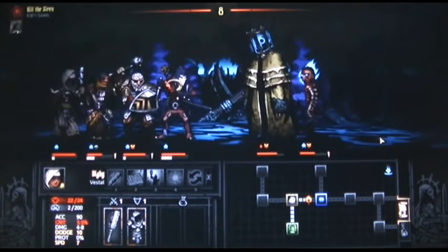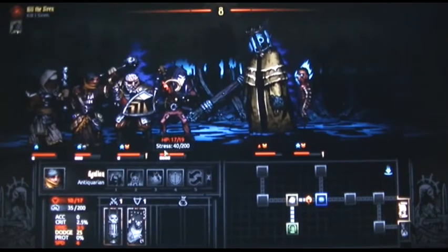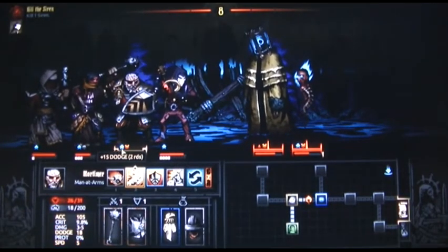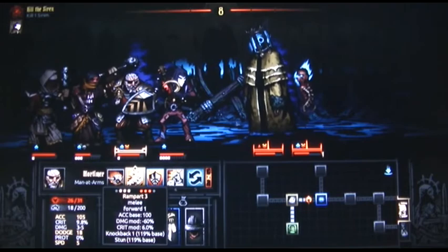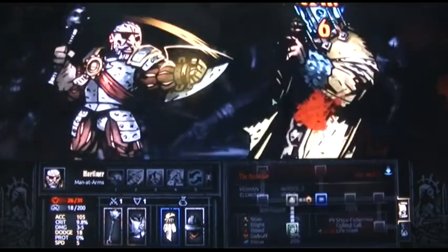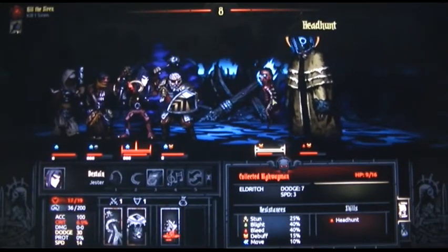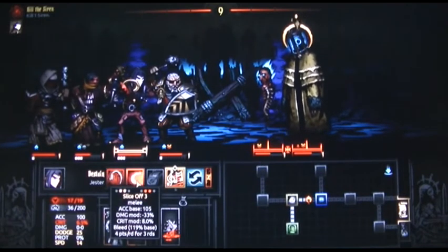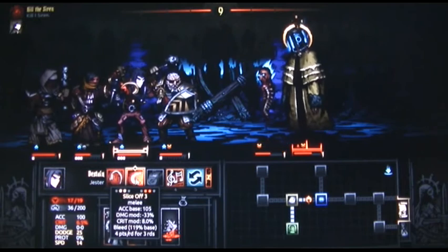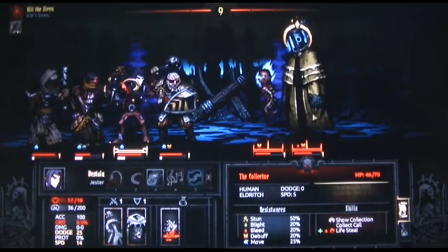Vapor — thank god. Yes, vapor please, dodge vapor. 15% knockback and stun the fucker here. Yes, as long as I stun him it's okay. Dodge baby dodge me. I think I want to give it more — minus 49% to the fucker.